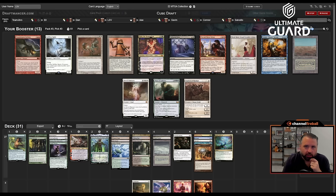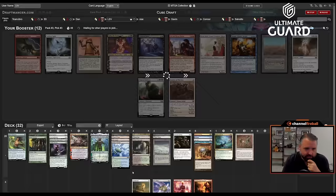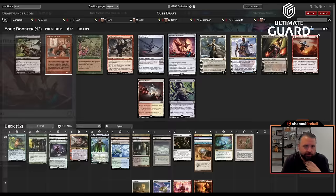I'm just going to take Parallax Wave now — that card's great. I don't mind passing the Scrubland; I don't even have black cards in my deck, though I might play it for Prismatic Ending. I think Parallax Wave over Grist — I like Grist but I like having a big effect. Still could use another dual or two.